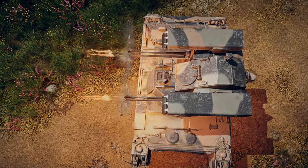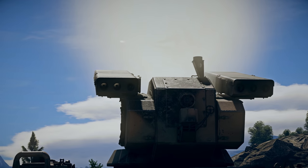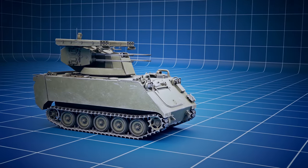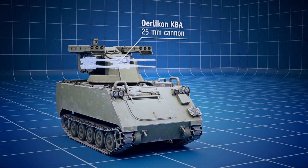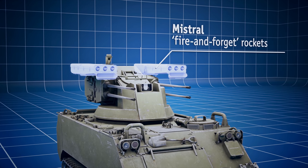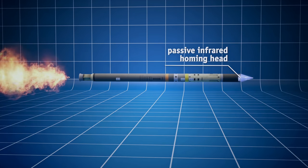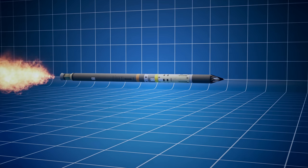If you prefer ground battles, there is an exciting new option for taking these pesky flyers down a peg or two. Meet the SIDAM-25 Mistral, a new Italian SPAA system. In addition to four 25 mm Oerlikons, it is also equipped with Mistral missiles, an excellent fire-and-forget type weapon. Its passive infrared homing head allows you to destroy targets at a distance of up to five kilometers.